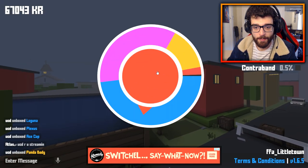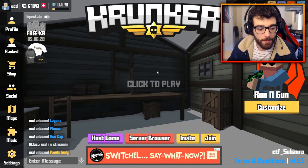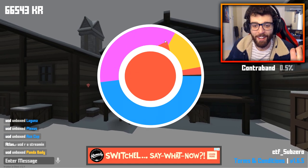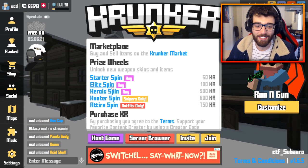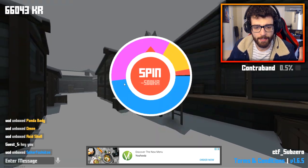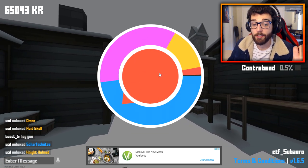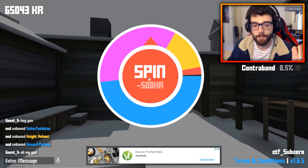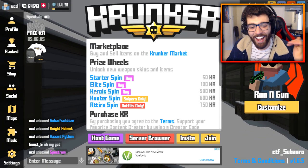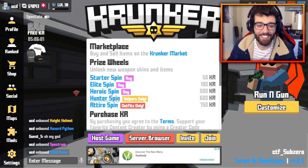Panda body, let's do it. We're lagging out again and we swapped servers. I think I got a panda body there. Acid skull — that's a pretty cool mask in my opinion. Night helmet, not too bad. We're getting a lot of cosmetics, which are pretty cool. Definitely higher value in my opinion. This guy in game is like, 'how has he spent so much KR?'